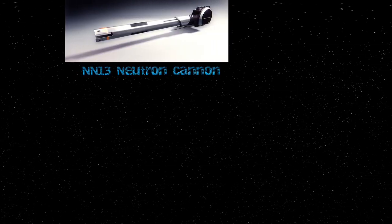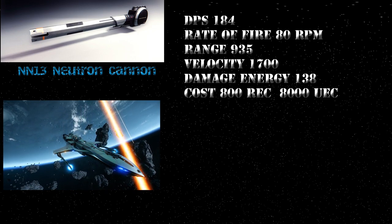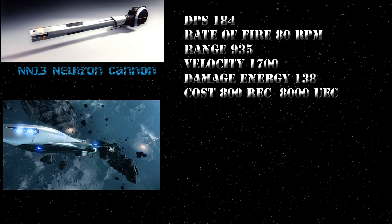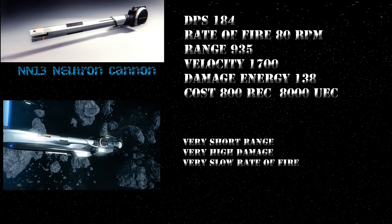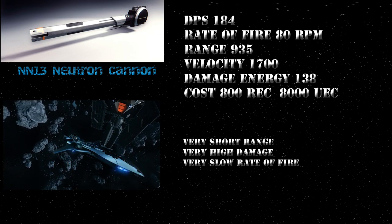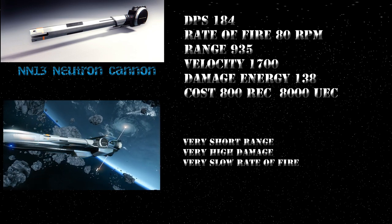Rounding up the pack, the Max Ox NN-13 Neutron Cannon. This weapon has a DPS of 184, a rate of fire of 80 RPM, a range of 935, a velocity of 1700, and an energy damage rating of 138. It costs 800 REC and 8000 UEC. It's a very short range, high damage, slow firing, super power hungry weapon. Each round does three times the damage of any laser cannon, but the slow projectile speed and short range makes it well suited for only very short engagements. If you get the drop on the enemy it feels like a god gun, but personally the juice isn't worth the squeeze — it has too many pitfalls to be selected over any of the other weapons.